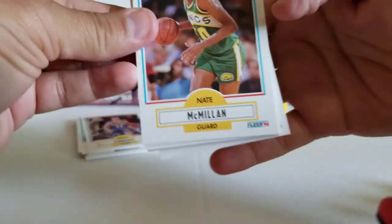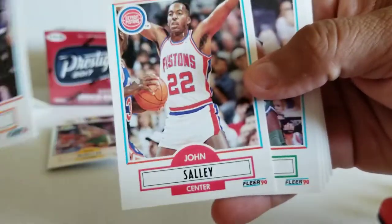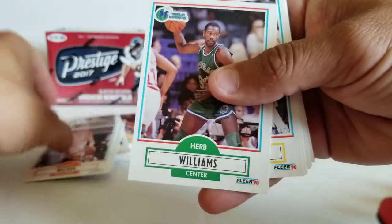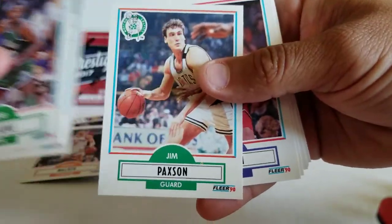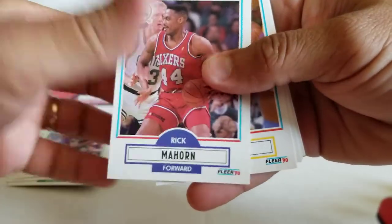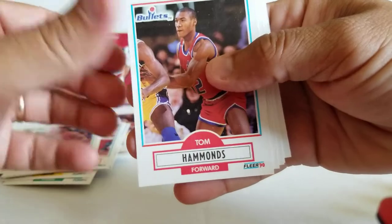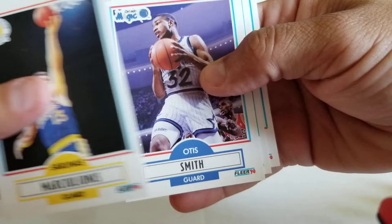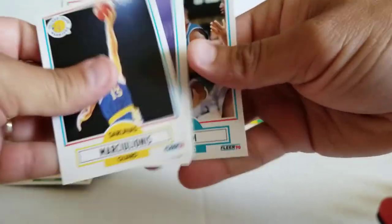Pack 2: Nate McMillan — those Sonics would go to him. Kenny Walker. John Sally — Bad Boy Pistons back in the day. Herb. Rick Smith. Jim Paxson, John's brother. Rick Mahorn. Mitchell. Kevin Willis. Tom Hammonds. Danny Manning. Sarunas Marciulionis. Otis Thorpe. Dennis Hopson. And Armand Gilliam.